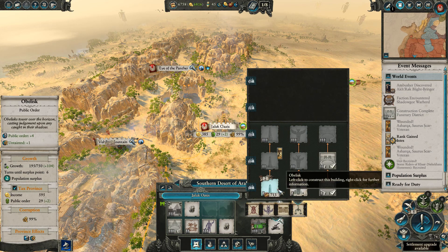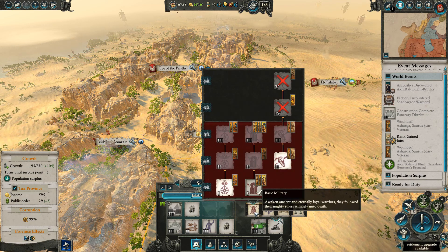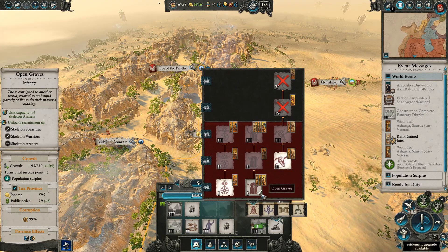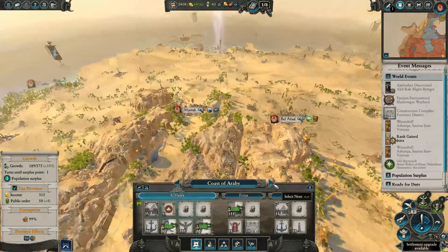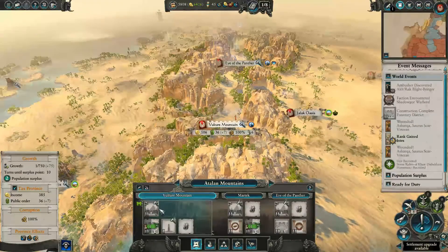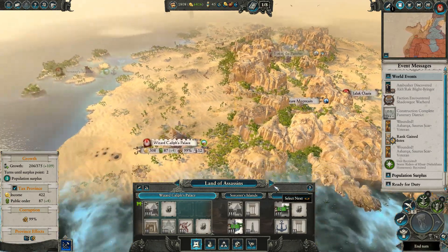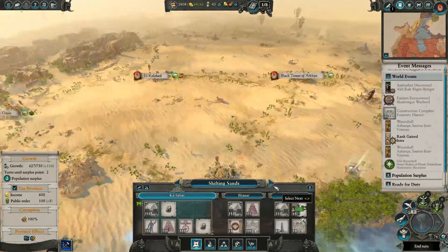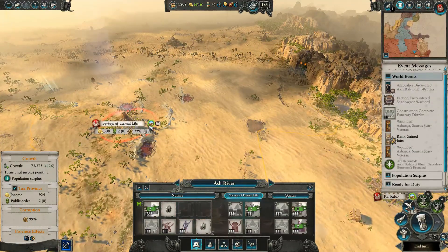Public order is pretty okay at the moment. I'll just go for Bone Shaper — gives me more slots eventually. Vulture Mountain, let's upgrade the Mausoleum here. I've got Springs of Eternal Life. I remembered somewhere I had access to marble.